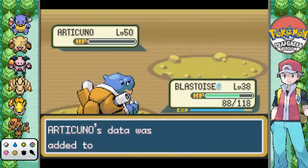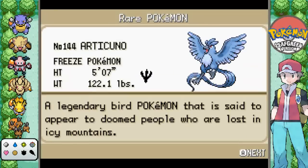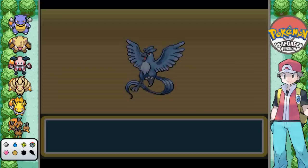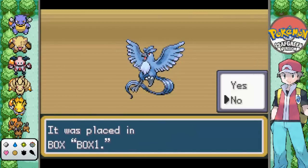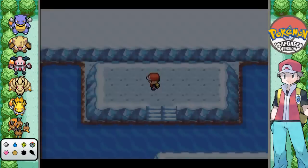Finally. Eight takes, and we finally get Articuno. Yes, eight takes. New record, folks. Congratulations Articuno. You are now the most annoying legendary Pokemon ever. My God. Thank God that's done.